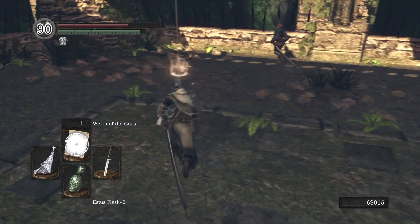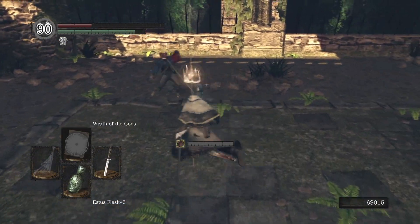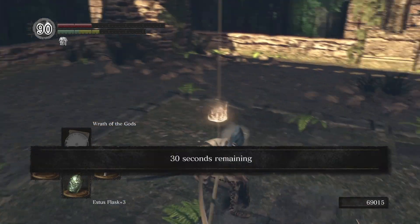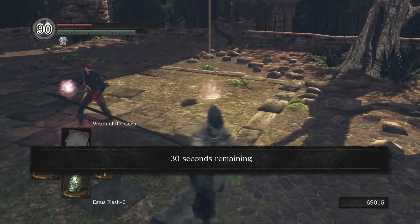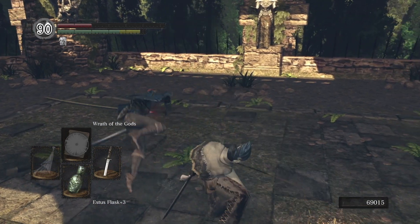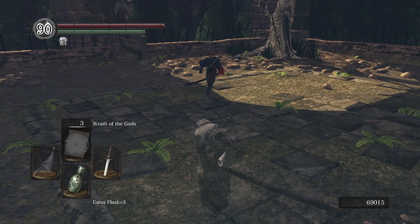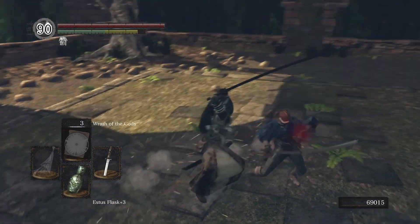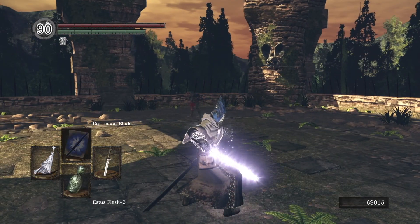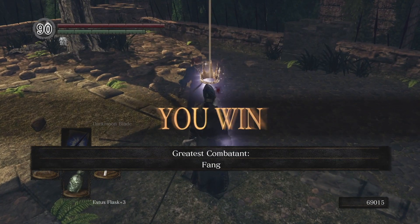She leaves herself wide open and I'm able to pull that backstab off. Then I wanted to see if I could pull off Wrath upon her getting up, but she does a phenomenal job of dodging both Wraths, and now it's just going to be a sword battle. I noticed she created a few openings but I thought she may have been faking me out. Turns out she followed up with a swipe and then tries to pull the Dark Hand grab. I missed my swing going for the backstab, tried the chip instead. She makes the mistake of trying to parry me when I'm on her edge, and I'm able to pull off the backstab.